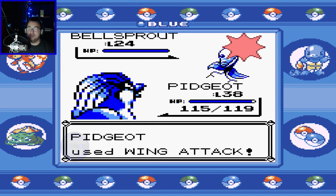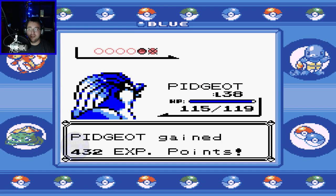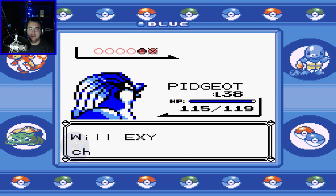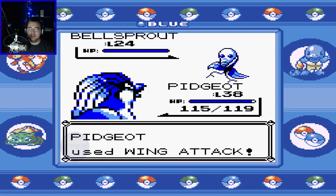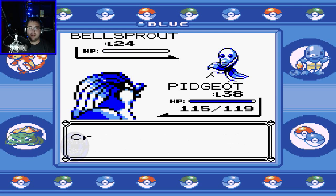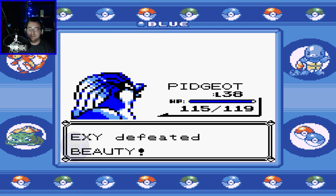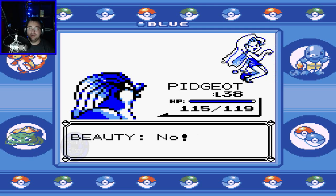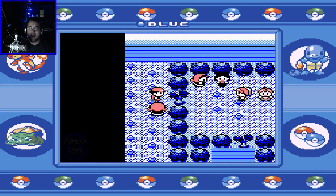I almost always evolve my Eevee into Umbreon, and Umbreon is dark type, so you get a little bit of STAB. They introduced Espeon and Umbreon in Gen 2 — Espeon is a psychic type, Umbreon is a dark type — but Umbreon learns psychic type moves too. I always felt it better to go with Umbreon because then you get dark type and psychic type.